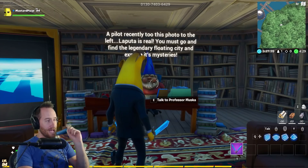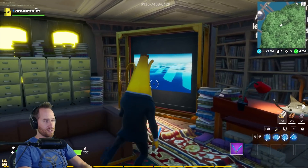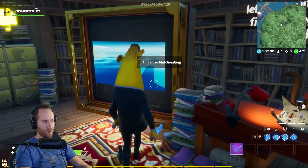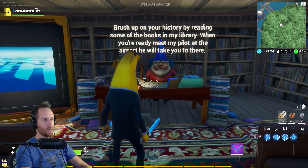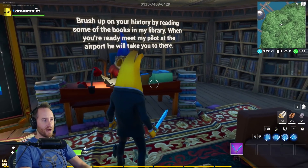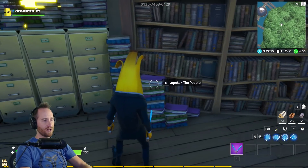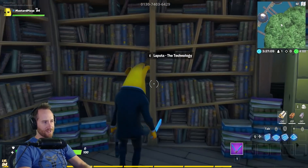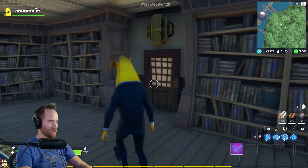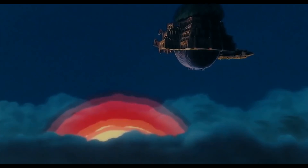Oh my gosh, I misspelled. Laputa is real. You must go and find the legendary floating city and explore its mysteries. Right here this will be a photo of the island at some point once I figure that out. Then you're gonna talk to Professor Muska again and brush up on your history by reading some of the books in my library. When you're ready, meet my pilot at the airport. He will take you there. There are books you can click on that give you history about the island — this is from Gulliver's Travels and the Castle in the Sky movie. The same technology that kept Laputa airborne also made it a major power that once dominated the entire planet.